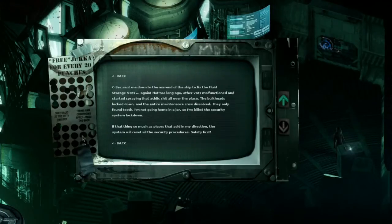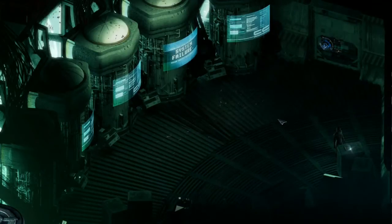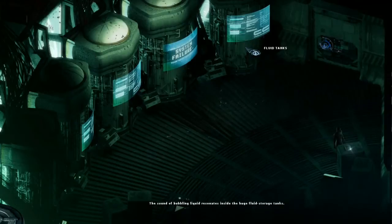Now that, I remember from the alpha, is a big thing. There's a sign — free juca for every 20, only valid at the titty twister. Well, there you go. So that was a hint — I remember having to fix the drill. I think I got stuck there, but here we go.